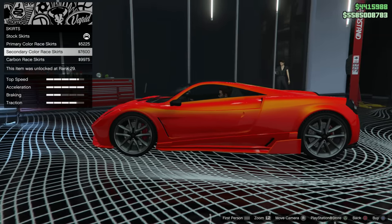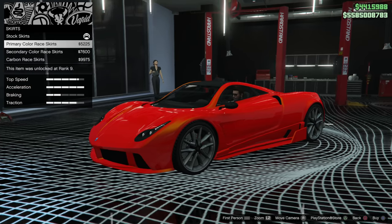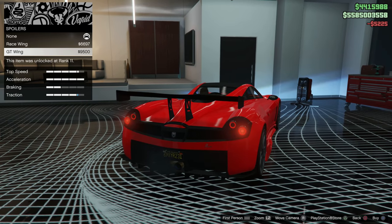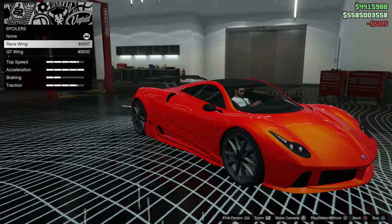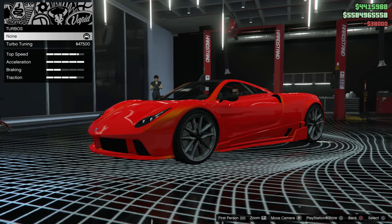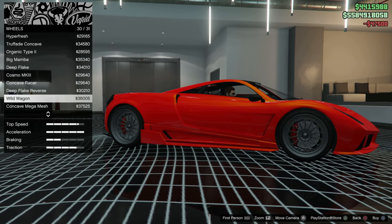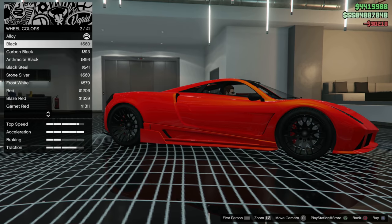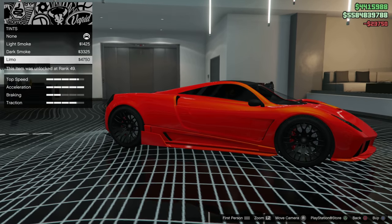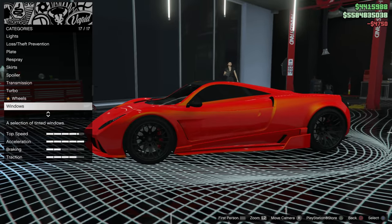Next up, we have the skirts on the side. We're going to have to put these on because this car looks so plain without any modifications. We really haven't put much on here, so we're going to throw those on. Then for the spoiler, we only have two options and they both really don't look that good at all. For the rims, the ones I would suggest would be the deep flake reserves and then just blacking them out. Don't put any tire designs on, then just change the windows, black them out, and there we go. It looks pretty clean the way it is.